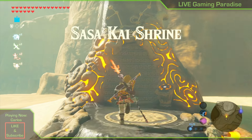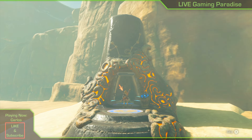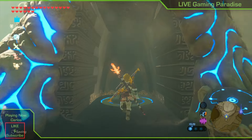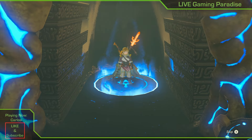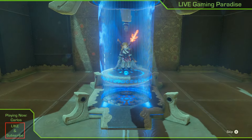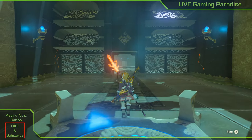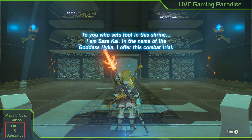The shrine itself is called Sasakai Shrine and it's one of the ones that has one of those robots with two swords. It's a modest test of strength — one of those shrines where you have to defeat one of those guardian robots. It's not very difficult but it is a modest test of strength, and you still need to be on your guard because guardians are dangerous.